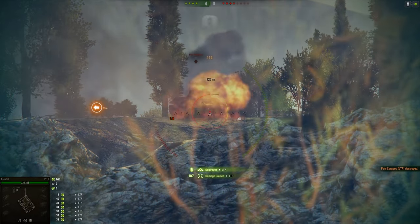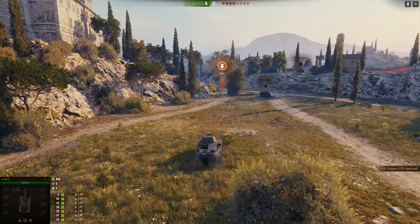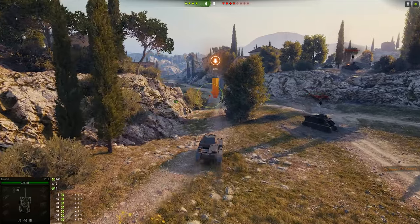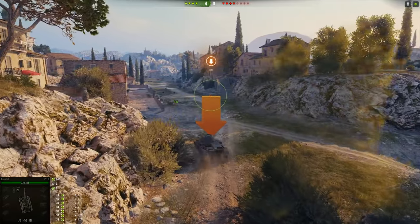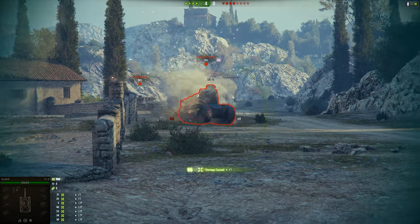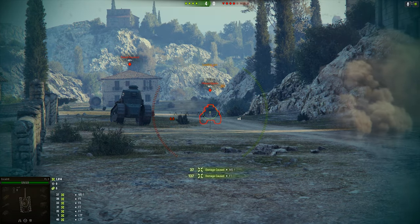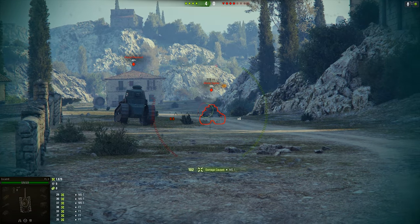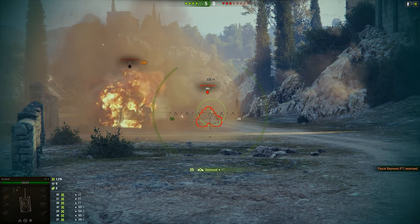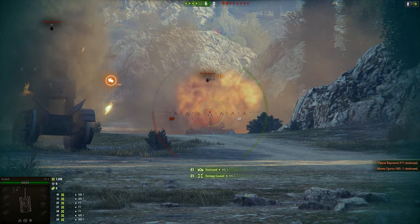Enemy armor is damaged. Enemy armor is destroyed. Enemy armor is destroyed. Enemy armor is hit. Penetration. Enemy armor is damaged. Penetration. Enemy armor is damaged. Enemy armor is hit. They're knocked out. Enemy is hit. Got him.